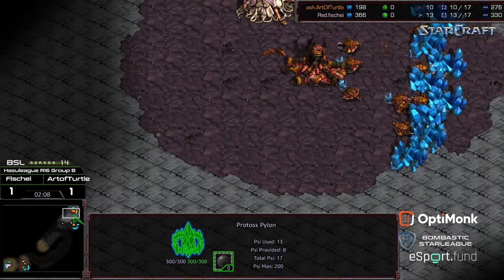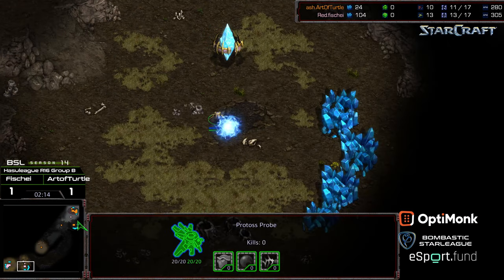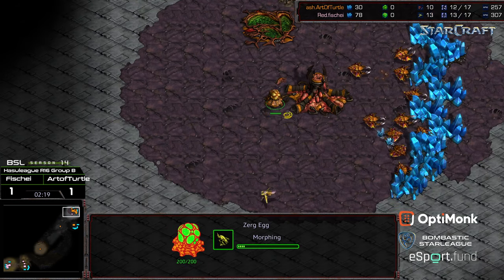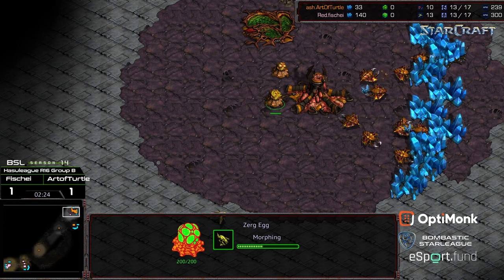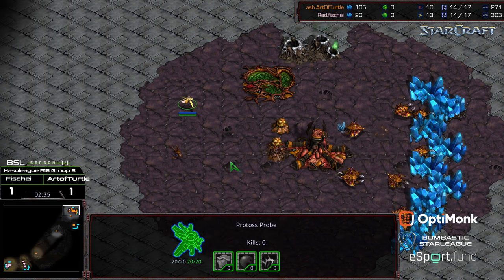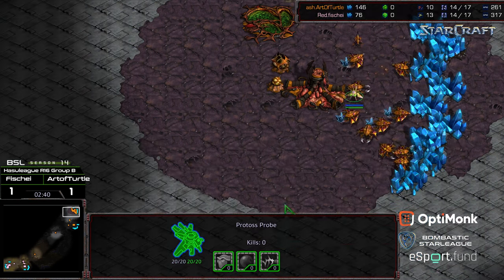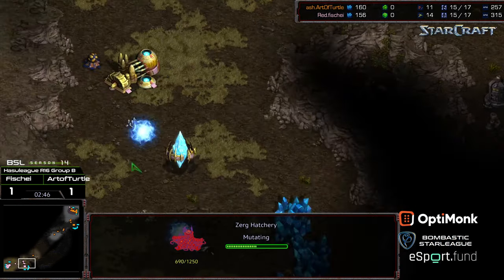It looks like Fisheye is going to detect the overpool build and go forge into nexus into cannon, which should be sufficient. Knowing his opponent, Art of Turtle likes to play zergling-light, so that's a clever play. One area where Art of Turtle could improve is denying that early scout — Fisheye had that probe in Art of Turtle's base for absolutely forever. The probe was alive long enough to even see the spire timing when it was dropped.